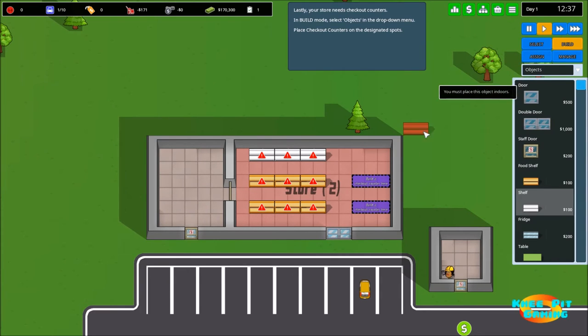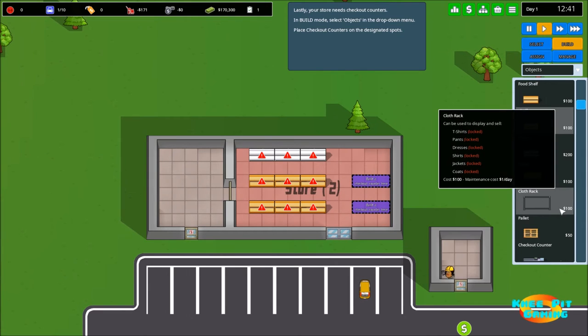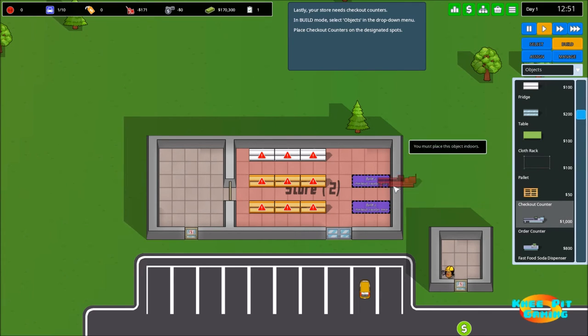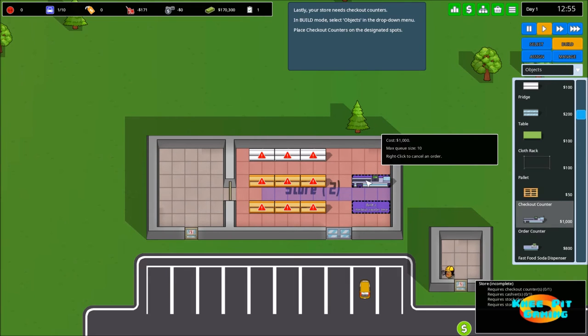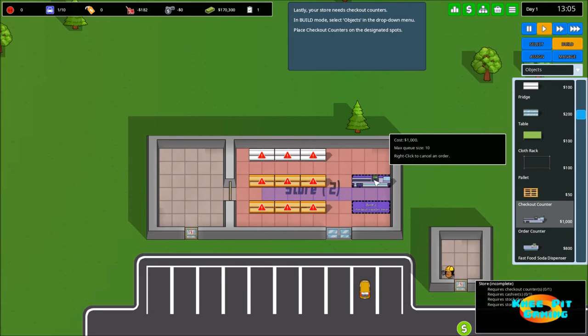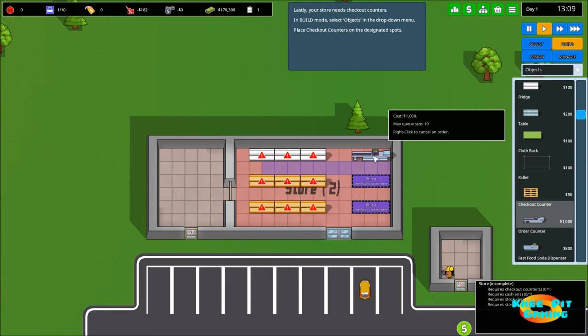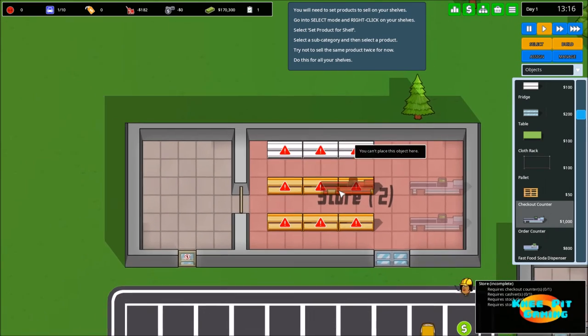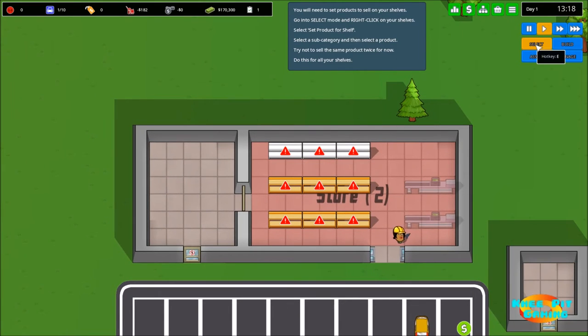We also need somewhere for customers to check out, so we scroll through objects to find the checkout counter. We need to place a couple of these — you can see the highlighted boxes show exactly where customers will check out from. We place one and then a second below it. With that done, we click Select to clear everything off the screen from the build mode and move on to what products we're going to sell.